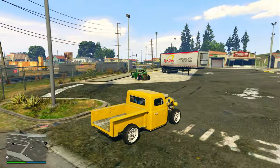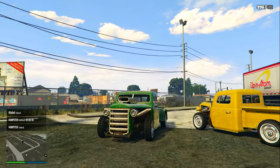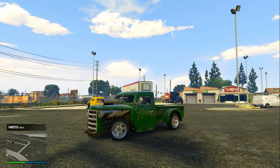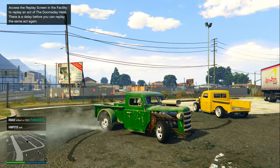The second version of the Rat Loader is a green version — it has a slightly different trunk bed upgrade and a different exhaust, but still has nice pure white rims. It's a little harder to get to spawn but following that exact route it spawned without any problems. Apparently if you use a Rat Loader to find this Rat Loader you'll find it really fast.